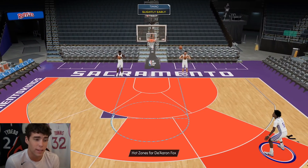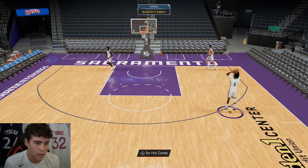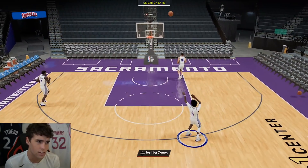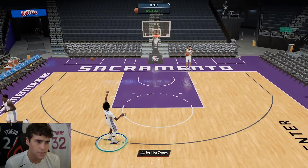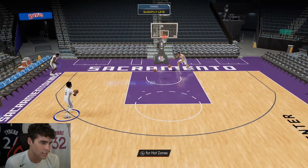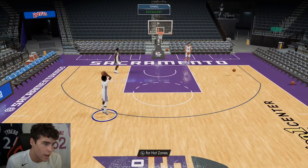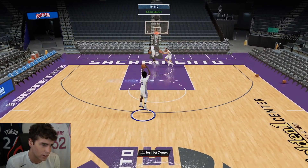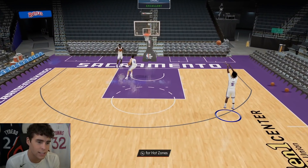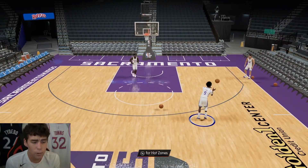Looking at hot spots — I wouldn't even give him Hot Zone 100 honestly, considering he only has two hot spots around the perimeter, and one is from the left corner where he won't be shooting many shots. On next gen the releases are completely different — a lot of times they feel quicker and sometimes slower. De'Aaron Fox's release feels a little slower compared to current gen, so you have to hold it down a little bit longer than you might think. Since making that adjustment, I've been greening shots with him.